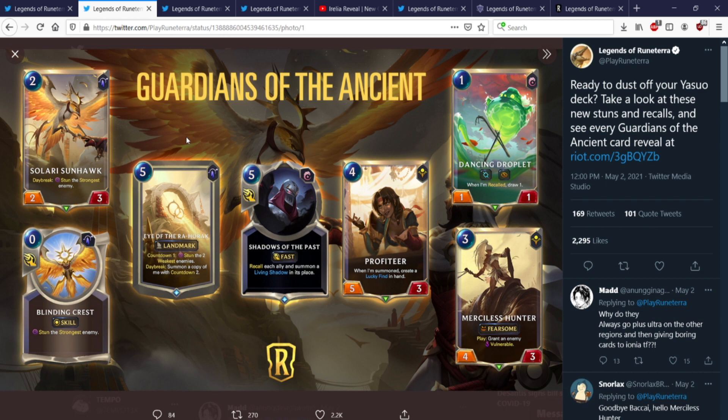Shadows of the Past — 5-mana fast spell. Recall each ally and summon a Living Shadow in its place. So really big Zed synergy. I would never have expected to see a card that does this. This is better if you have a lot of recall synergy. You could also use this if you have a bunch of 1-1s, getting great value by basically transforming them all into 3-2s.